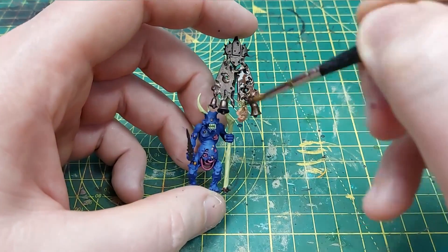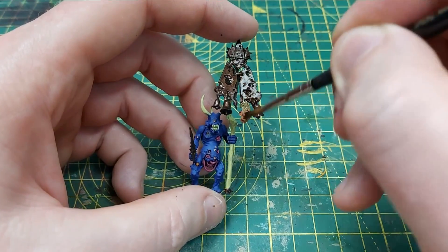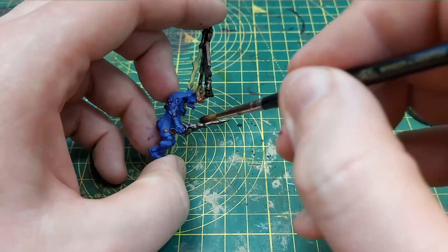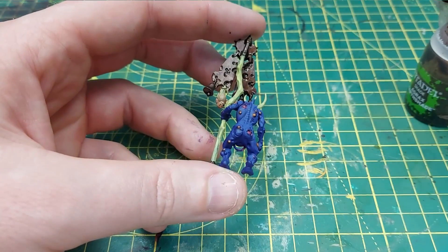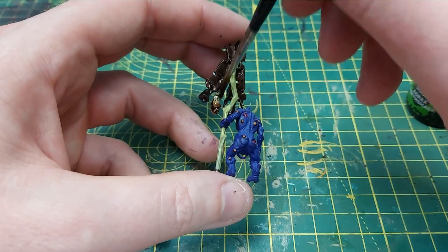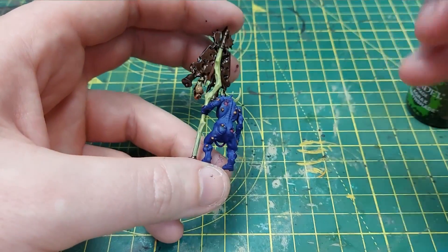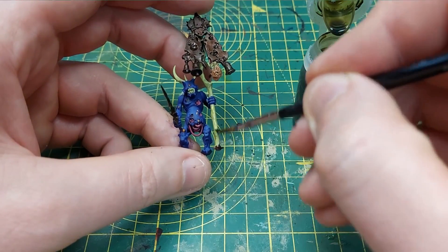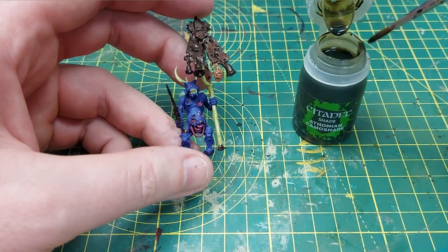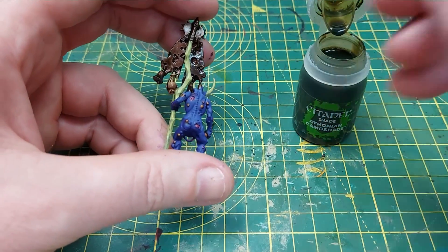Then we're going to cover all of the flesh, the hair, and of course the bronze using agrax earthshade - this really helps dull it down as well as create shade in those recesses. Then thony and camo shade for all of the ogren camo. I painted the staff from the banner in ogren camo as well, and the green sort of brown ties in really nicely.